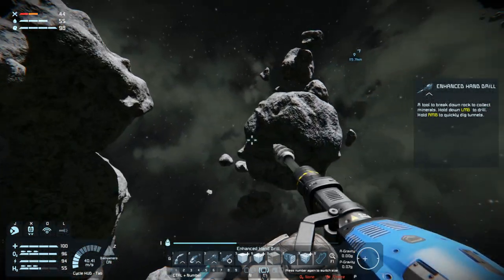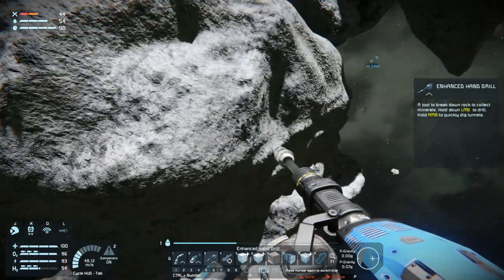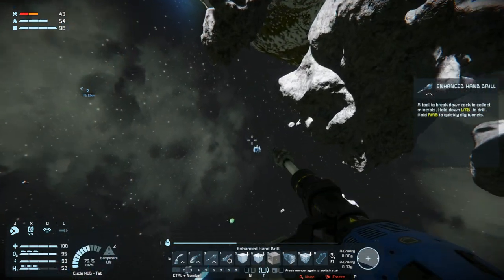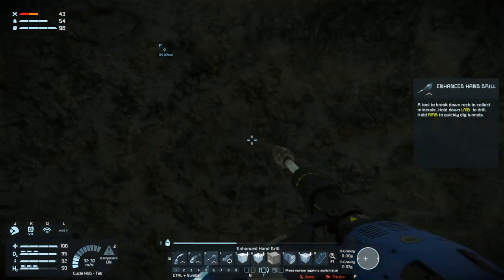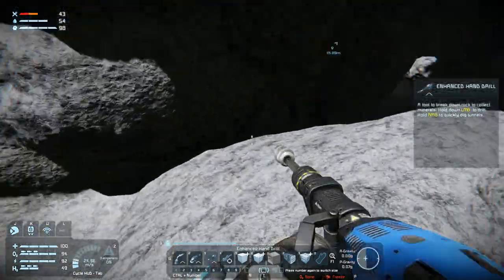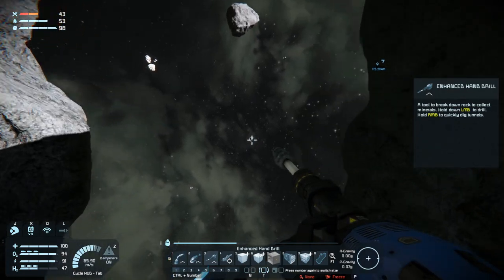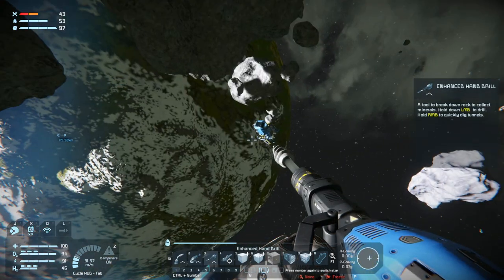Where is our ship? Let's just check out this one before we get back to the ship. Nothing here. Check the one up here — yeah, there's nothing here. Nothing. That's not our ship; our ship is there.